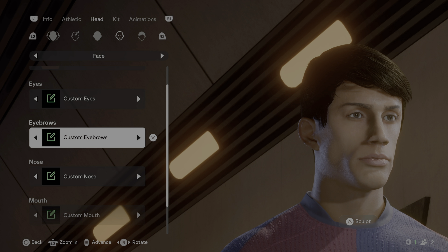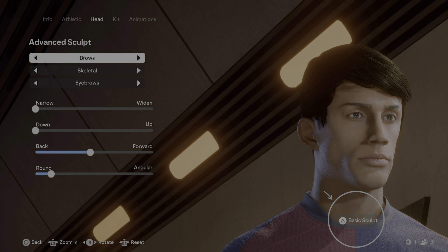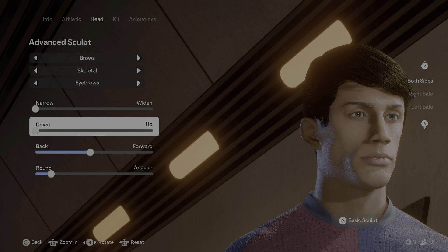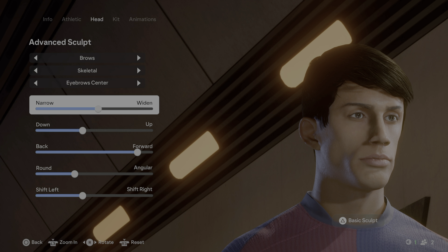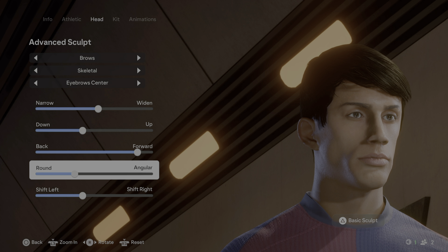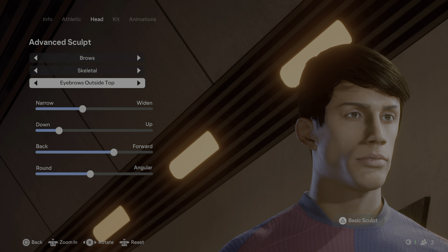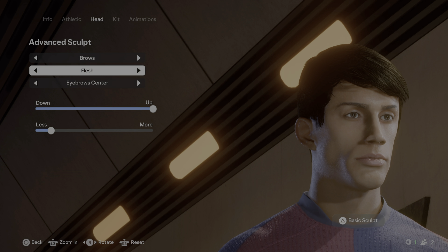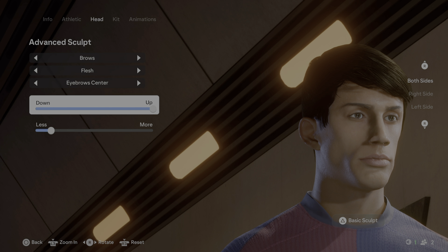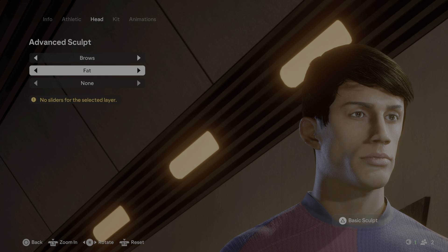Now the custom eyebrows: click sculpt, click advanced sculpt. Set up the eyebrows skeletal options — eyebrow center and eyebrows outside top. For flesh: eyebrow center and eyebrow gap. There is nothing for fat.